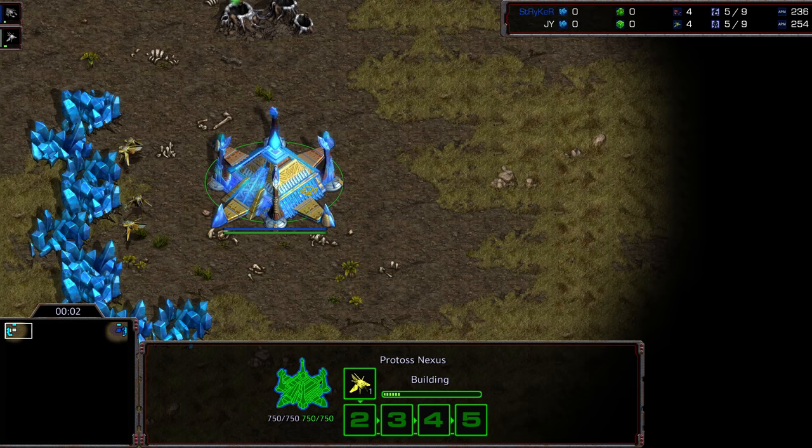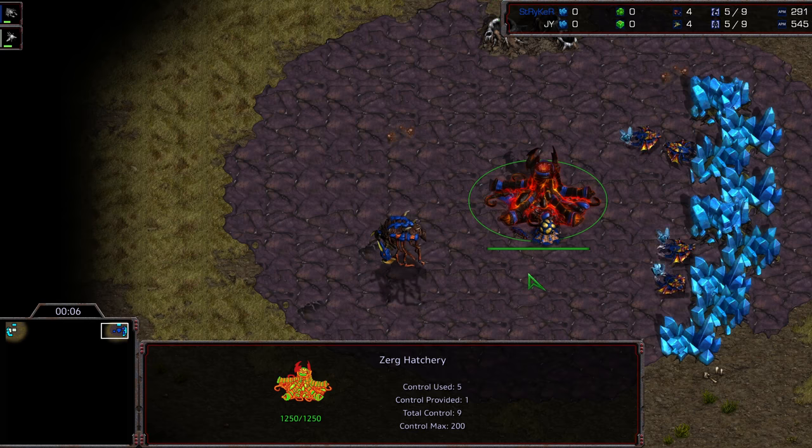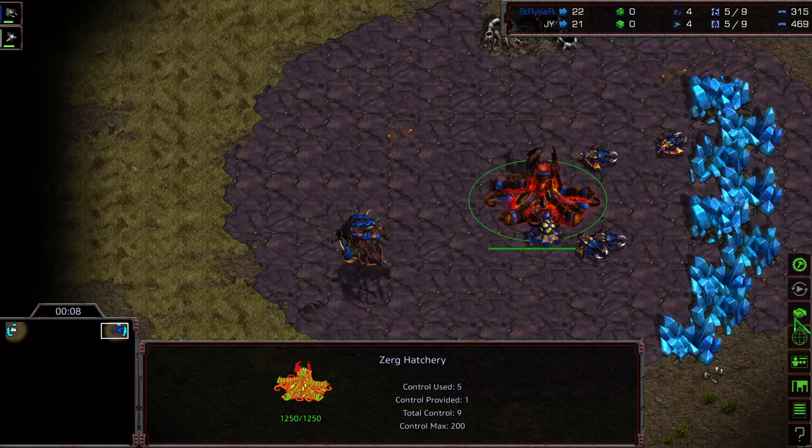Hey guys, welcome to another commentary done by Addicti. Up to your left in the corner we have Jaeyun starting as the white Protoss, right in the corner we have Stryker starting as the blue Zerg. This is going to be on Retro.